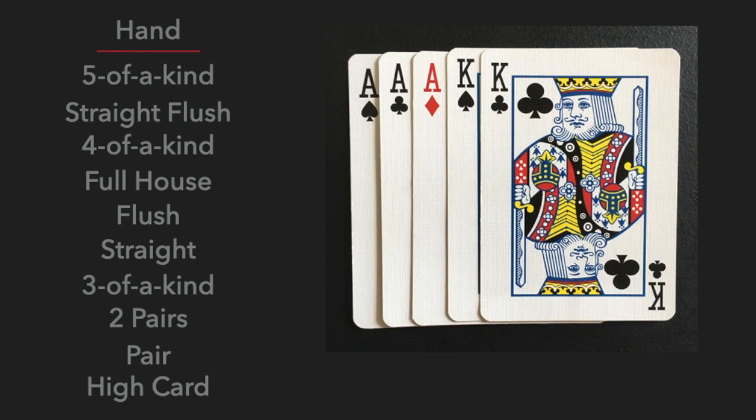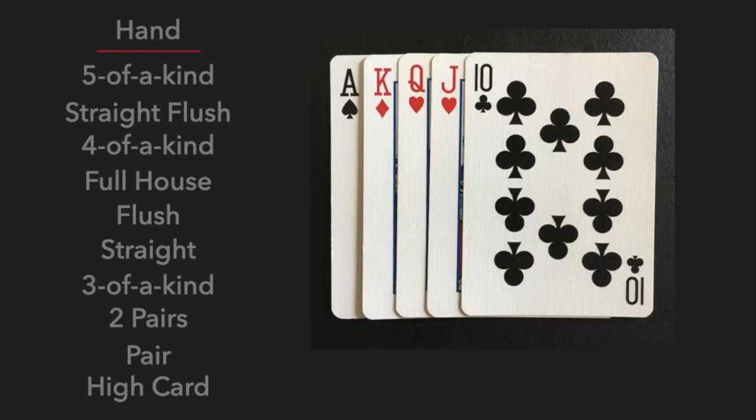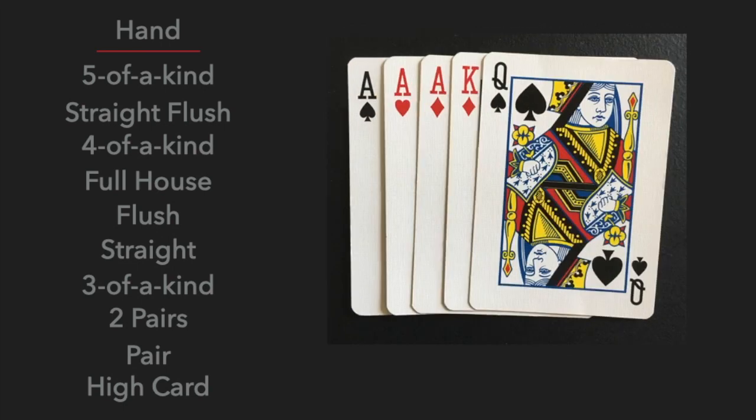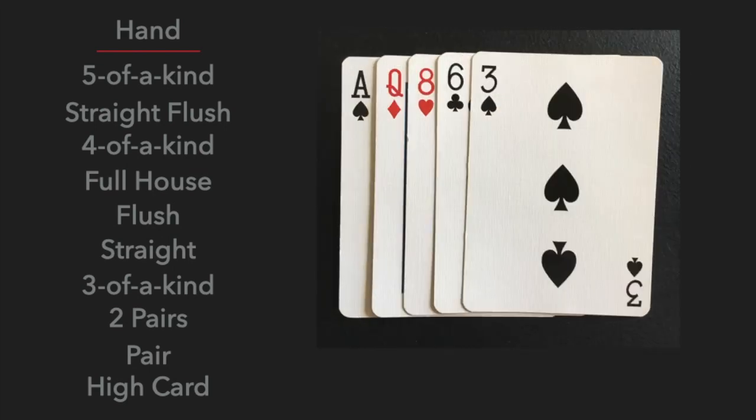If multiple players have a full house, the player with the best three of a kind wins the hand. Then a flush, which is five cards in the same suit. Then a straight, which is five cards in sequence. Then a three of a kind. Then two pair. Then a pair. And last, high card. Ace is always high.